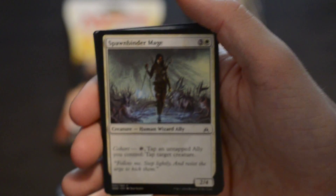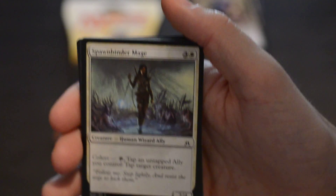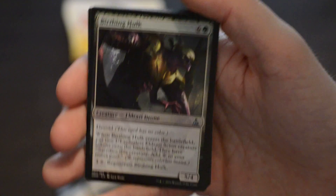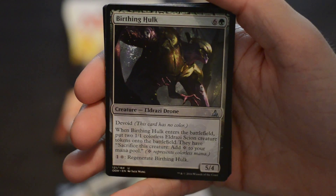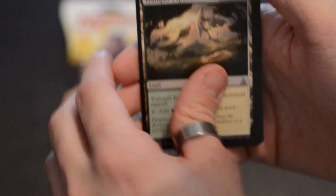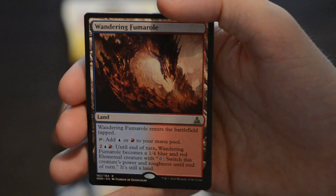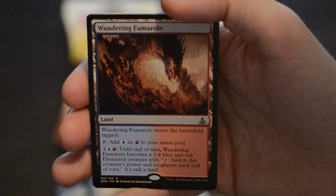'Spawn Binder Mage' — that looks pretty sweet, human wizard ally. 'Birthing Hulk' — that's how the Hulk's sister and all of his family came to be, not really. 'Tranquil Expanse.' Getting some pretty good cards. 'Gift of Tusks' — look at that elephant, he means business. 'Wandering Fumarole' — land, looks pretty sweet with the red and blue mixed in.